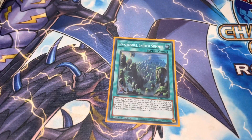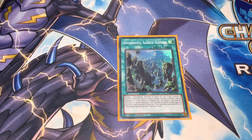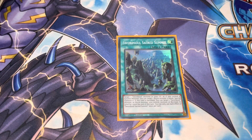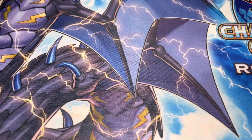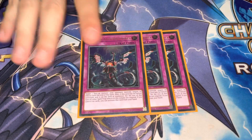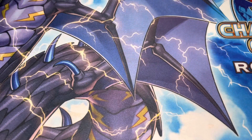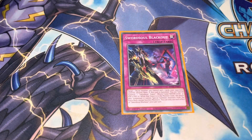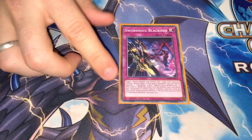One Monster Reborn — I feel like you should play it. I see a lot of builds not playing it and it makes me wonder why. It helps you get another body on the board and make another Synchro, which is the entire point of the deck. For the traps, we've got Infinite Impermanence, probably the best hand trap at the moment since it plays around tactics. And of course, one Sword Soul Blackout, which is searchable, pops two, and you can banish it from the grave to get a token as well.